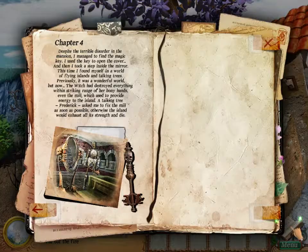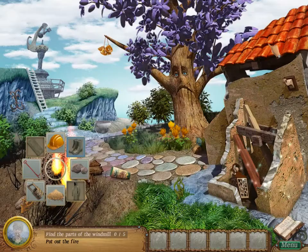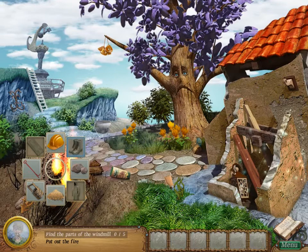It's either a raincoat or a board here. We were gonna read — sorry — Chapter 4. Despite the terrible disorder in the mansion, I managed to find the magic key. I used the key to open the cover and then I took a step inside the mirror. This time I found myself in a world of flying islands and talking trees. Previously it was a wonderful world, but now the witch had destroyed everything within striking range of her bony hands — even the mill which used to provide energy to the island. A talking tree, Frederick, asked me to fix the mill as soon as possible. Otherwise the island would exhaust all its strength and die.